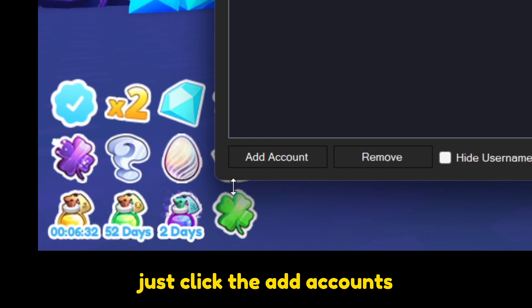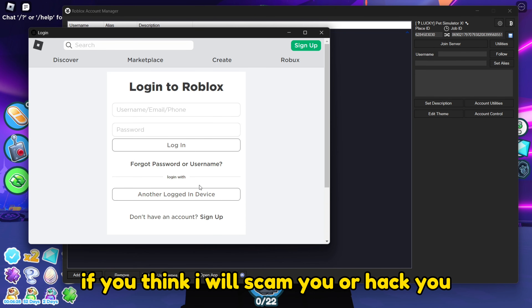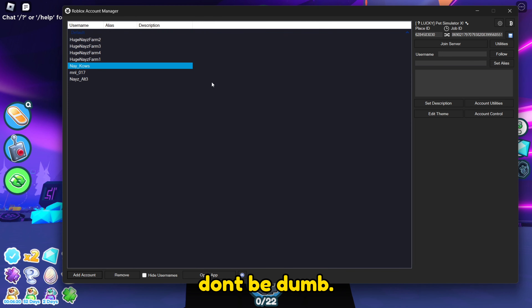Now to add alts, just click the add accounts and log in your alts. If you think I will scam you or hack you — you need to log in your account to play on Roblox. Don't be dumb.